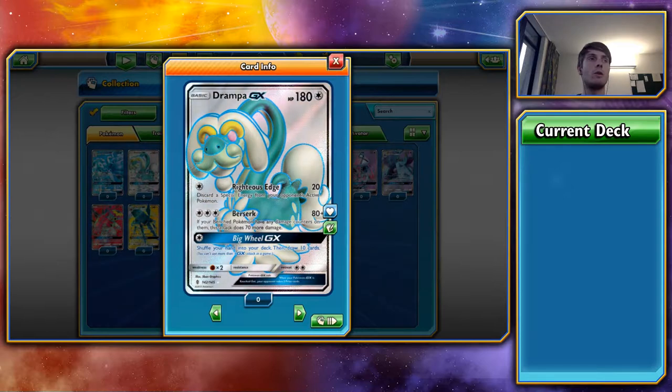Its second attack, Berserk, costs 3 Colourless energy and does 80 damage, plus 70 more if any of your bench Pokémon have damage counters on them — so 150 for 3 Colourless energy. It's not the best return, but 150 for 3 is a decent amount, and chances are you will have some damage on your bench Pokémon. Getting Drampa GX into any deck is very easy since all its attacks are Colourless — it just eats up any energies you give it.